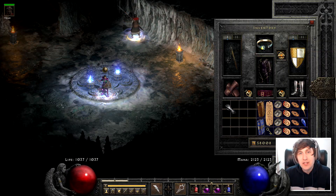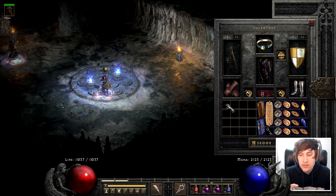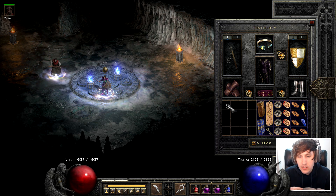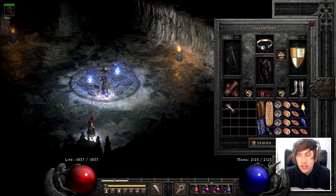Hey guys, what's going on? Eric here, brought you guys some more G2 content. Today we're going to be reviewing some of my recently curated runewords, starting off with Heart of the Oak, aka HOTO, Call to Arms, aka CTA, and Infinity, aka expensive as f**k. Alright, let's review.